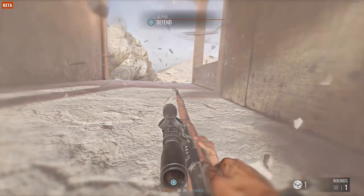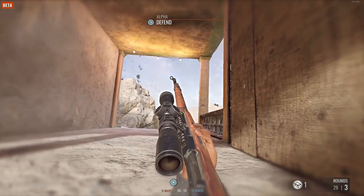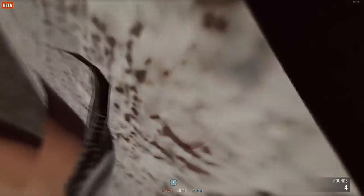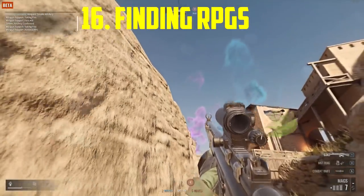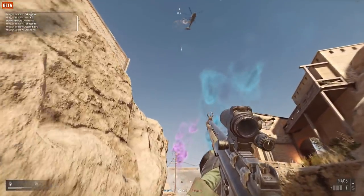High-caliber weapons can shoot through some walls. By doing so, you have a chance to kill enemies, but even if you don't, you can still bring a suppression effect to the enemy on the other side.